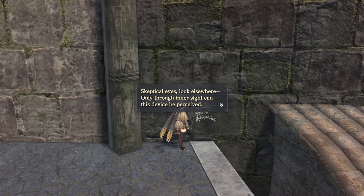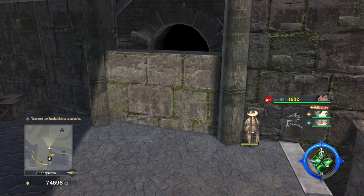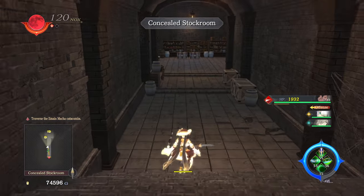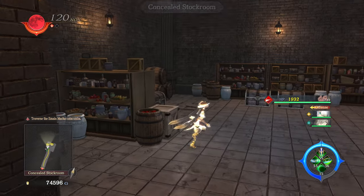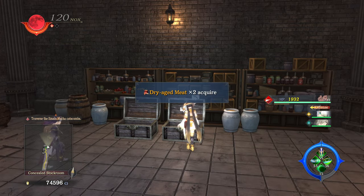Let's look elsewhere. 'Only through intersection does this device be perceived.' It's a hint that there was a button here. Treasure chest located: Grimnut, Blackfig, Norris Blue, Dryage Meat.